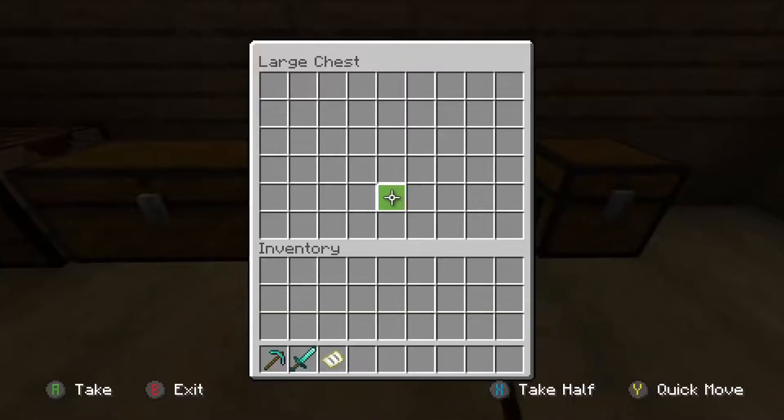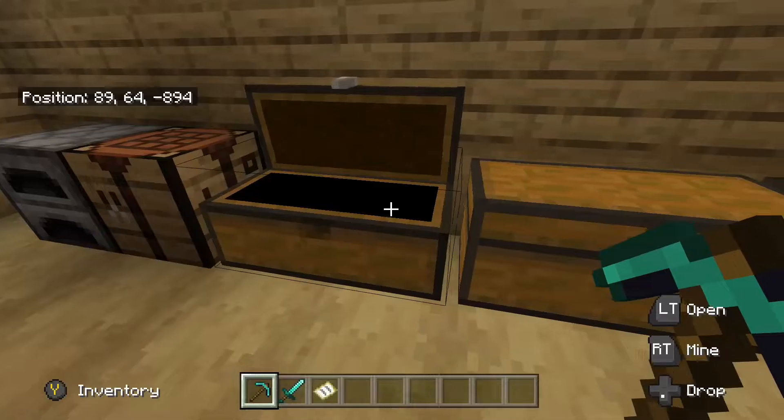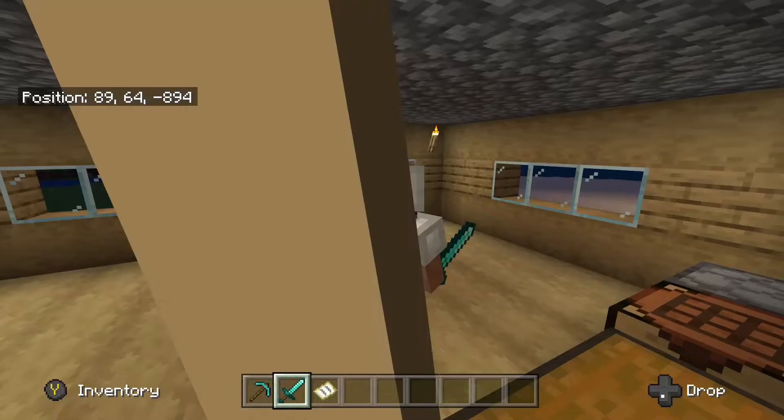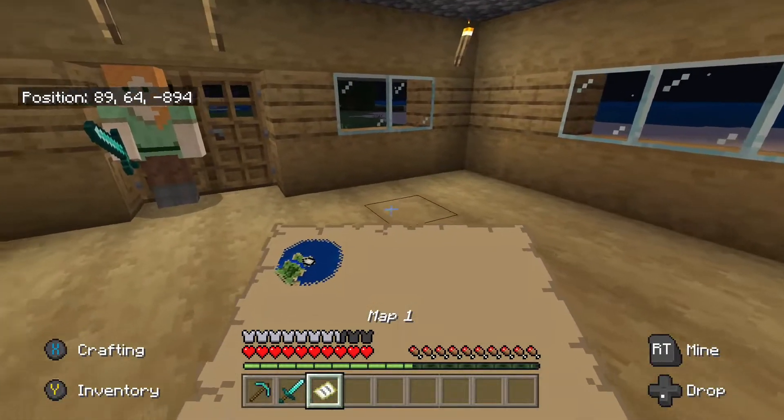I tried my best to match whatever I had from the first world here. I basically did everything in the first chest to make sure I have some supplies, but other than that, we're starting off from scratch. I do have my iron armor and my diamond sword and pickaxe, as well as my map.